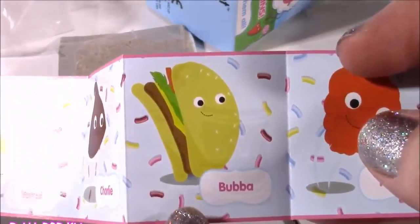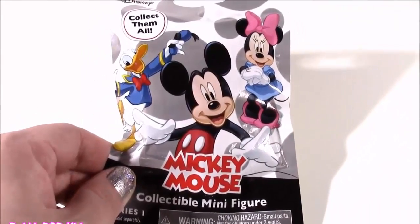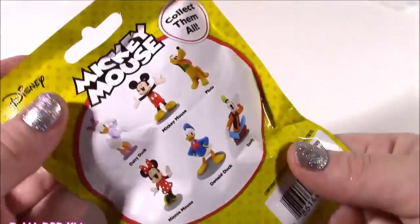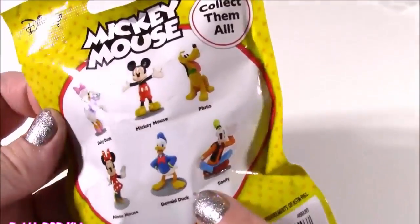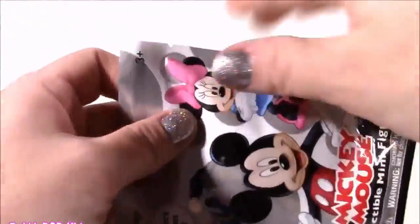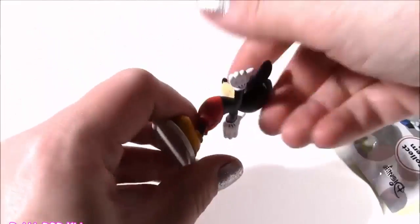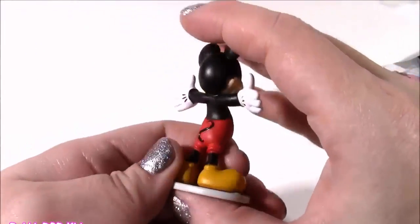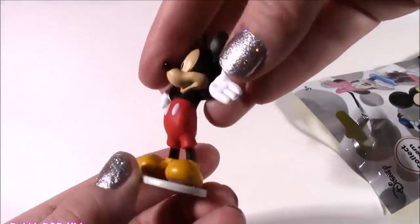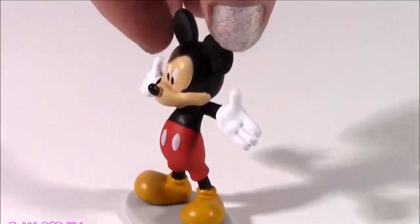I want that one, Bubba. We got a Mickey Mouse blind bag — one little collectible figure. I am in love and obsessed with everything Disney. I love going to Disney World, I love Minnie and Mickey. I just can't take how cute this is — there are six ones to collect, and out of all these, I hope we get Minnie Mouse. She's so adorable. We got the mouse — Mr. Mickey. Just as good, so cute. Such a cute little thing to put in your room as a decoration. There he is — the most famous mouse in the universe.